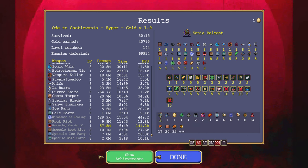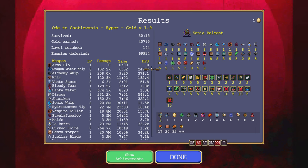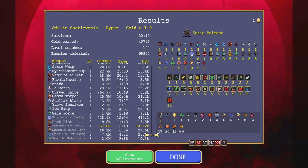Oh wait, why does it let me scroll down — because I can't scroll down, I got enough stuff. Why is it in gray? Wandering the Jet Black did the most — 57 million. 141K. That was without anything increasingly excessive. Other whips: Vampire Killer 18 point mil, Hydro Storm 22.7 mil.